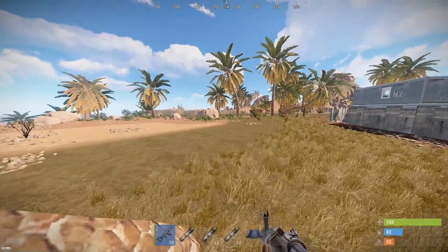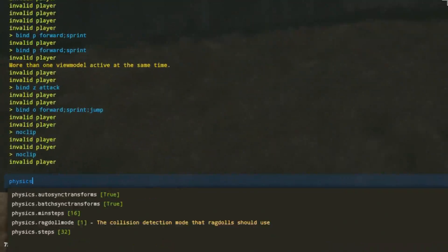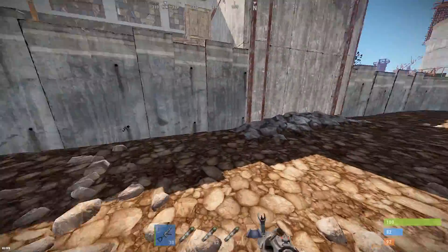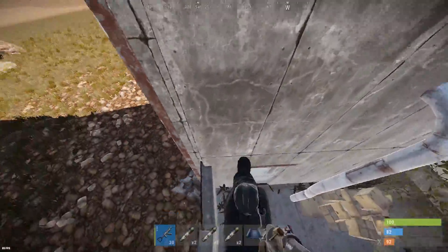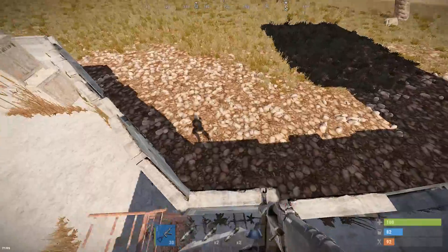Physics steps command. Basically its default is set to 32, so you just do physics.steps and set it to 60. It basically makes you jump higher. I'll show you where this can be used — at your launch site jump. You've got to jump on that little bump and you can get over the fence. It's really helpful in tight situations when you're trying to pop your way out of things.